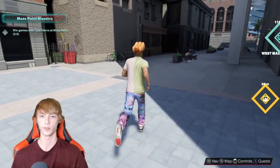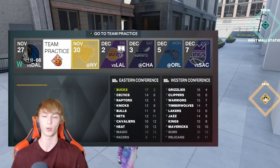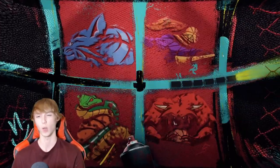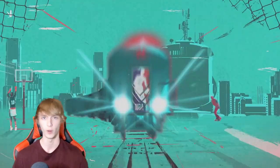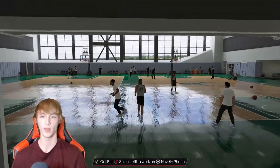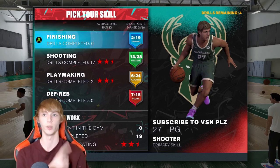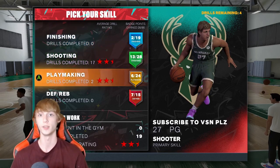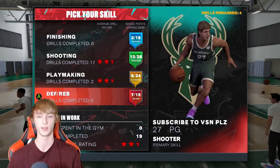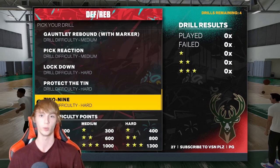However, there are a couple of different methods in order to get you guys some more badge points. After every single NBA game, you guys can head over to the team practice and team practice can get you guys quite a lot of badge points. Once in a while there will be a coach at mid court that you guys can talk to. Just click on the drills — there are four drills remaining after every single game. There's some for finishing, shooting, playmaking, defense, all that different stuff. There are a couple of defensive rebounding drills that are really easy to do.